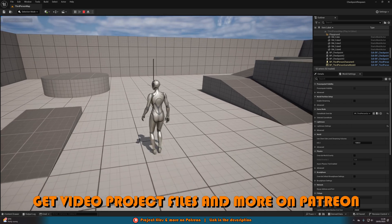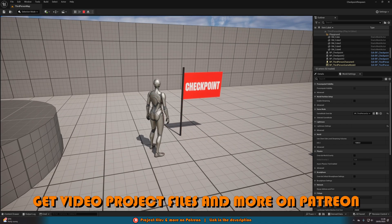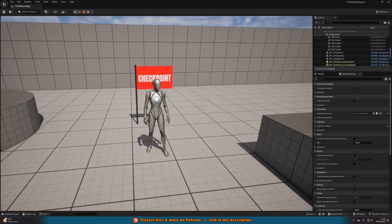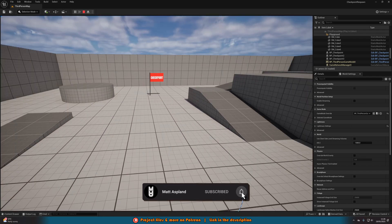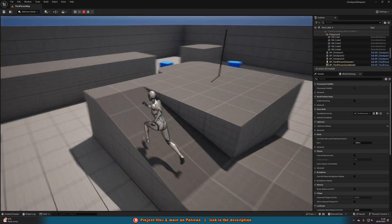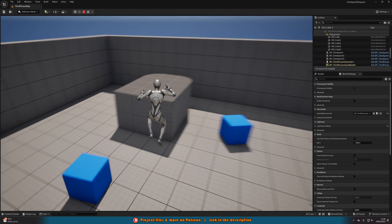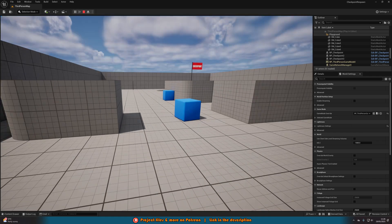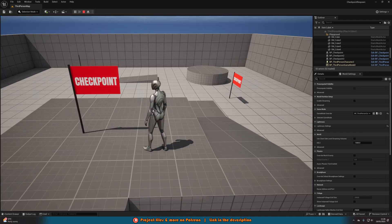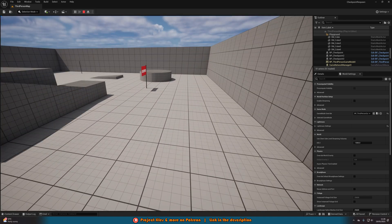So if I were to walk forward, you can see we have this pole here. This is a checkpoint. If I go up to it, you can see we have a nice simple flag animation raising up which just says checkpoint. If I walk away and press 1, which kills the player, we will then respawn back at this checkpoint.